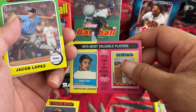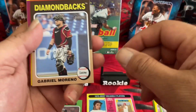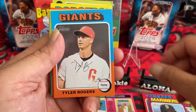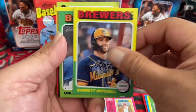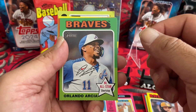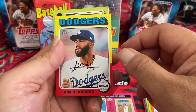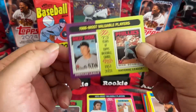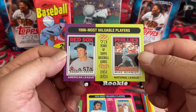73 Years of Topps Baseball Cards, 1951 to 2023. Jacob Lopez rookie, Gabriel Moreno, Clark Smith, Bryce Miller, Tyler Rogers, Corey Lee, Chris Stratton, Gary Mitchell, Orlando Arcia. Then an All-Star shortstop — Bo Bichette. Ahmed Rosario. And a 1986 Most Valuable Players insert — Mike Schmidt and Roger Clemens.